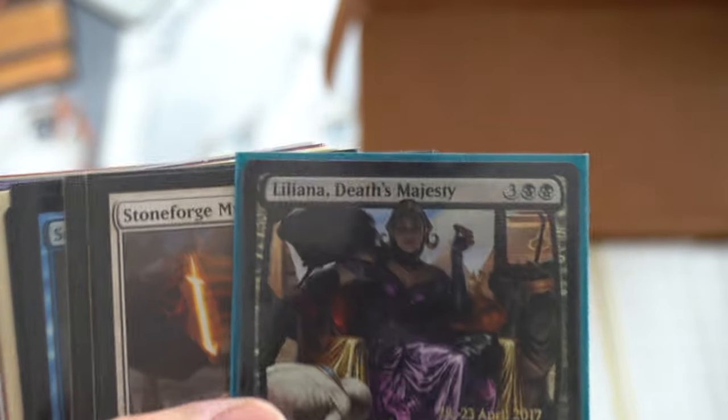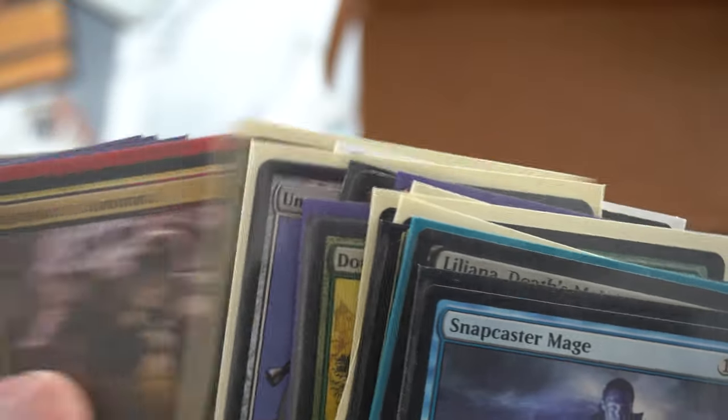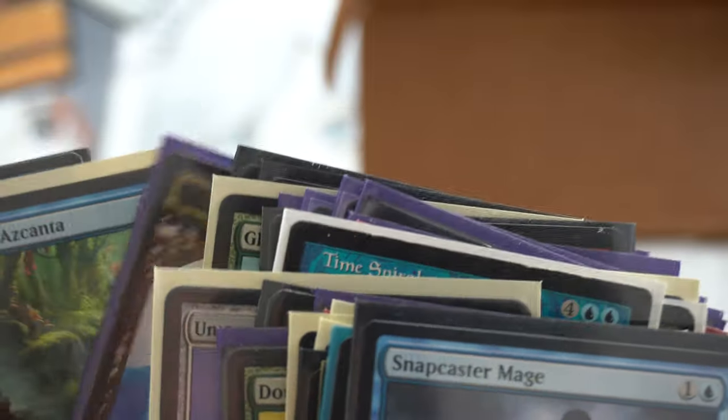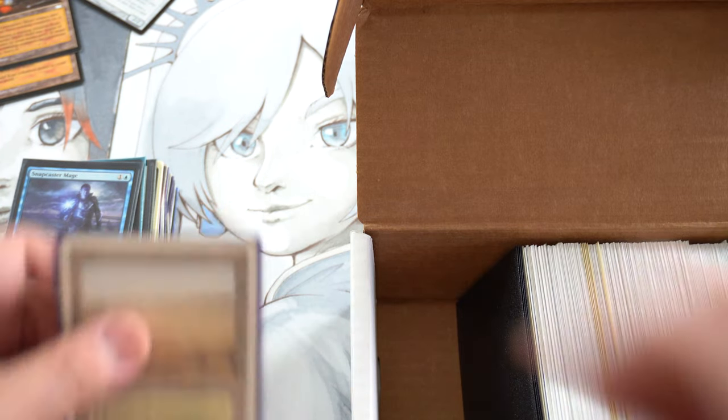Look at this one — big yikes. Collected Company. No Rod is great. Time Spiral is great. Here is a Savannah. This Underworld Dreams I didn't realize was there. There's a bunch of Fetchlands. Urborg. Damnation — I think was reprinted. Lots of reprints. This token I think is worth a bunch. Chrome Mox. Blood Moon — and another Blood Moon. That looks like more along the lines of what I was looking to buy.